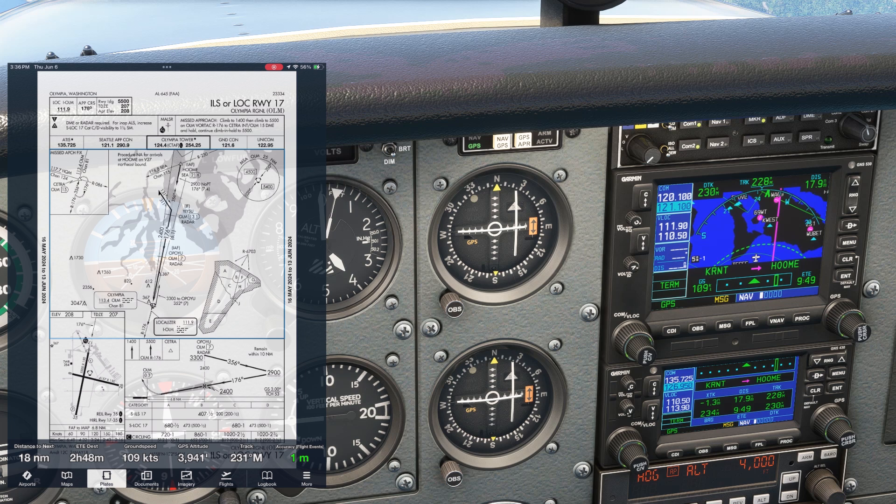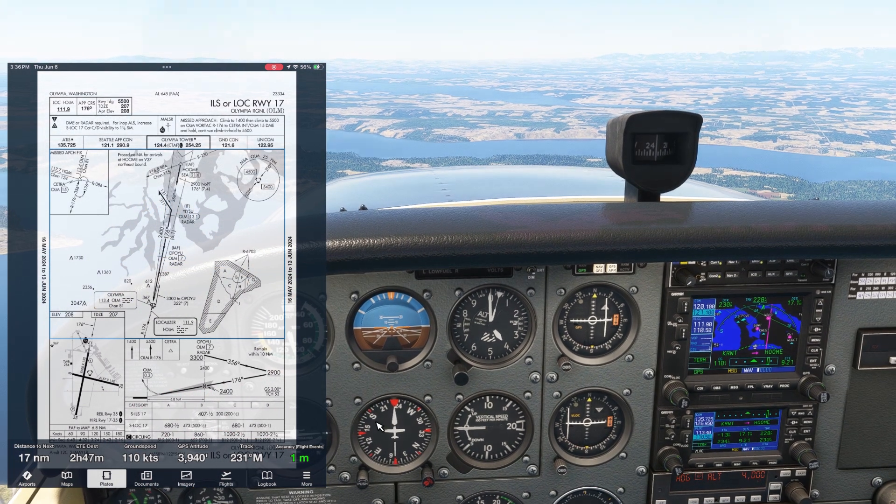We don't yet know if it'll be to the right or left and circle to land runway 35. If we go missed, it's a straight-out climb to 1,400, followed by a climb to 5,500 along the 176 radial from the Olympia VOR, so we'll want to set that VOR into NAV 2. We'll fly to CETRA and hold. DME or radar is required. Our GPS can be substituted for DME, and we're indeed in radar contact now. The runway landing length is 5,500 feet. The big risk for this approach is that we're circling, shooting the approach in the opposite direction to the active runway, and might be broken off the approach by ATC.